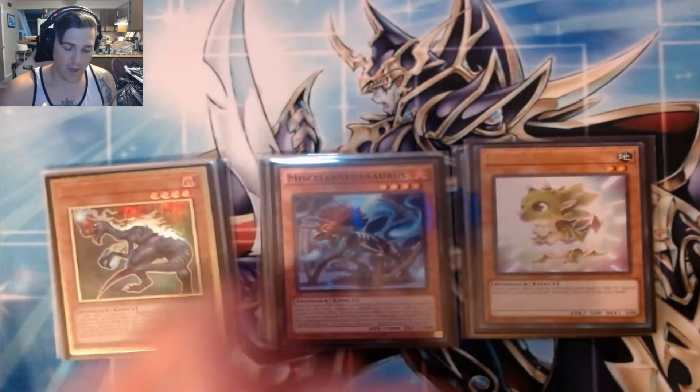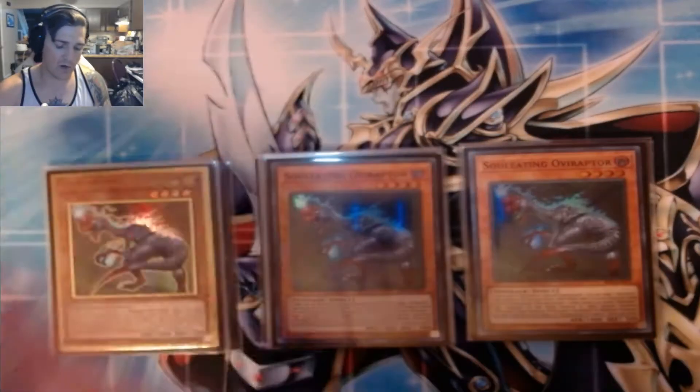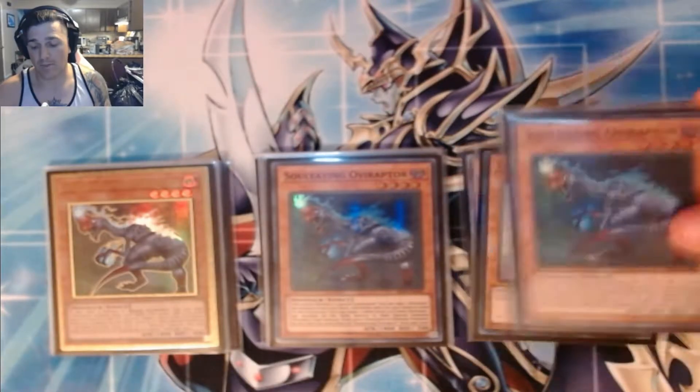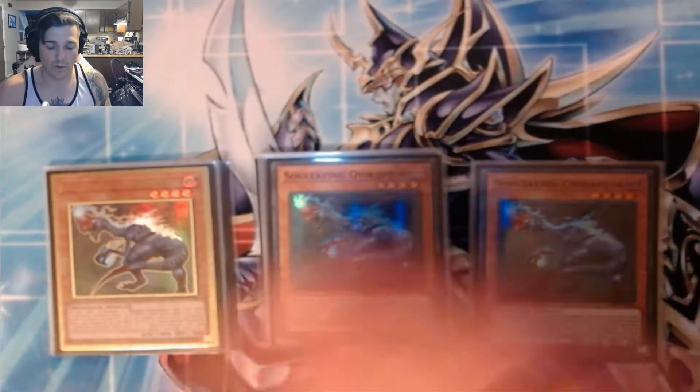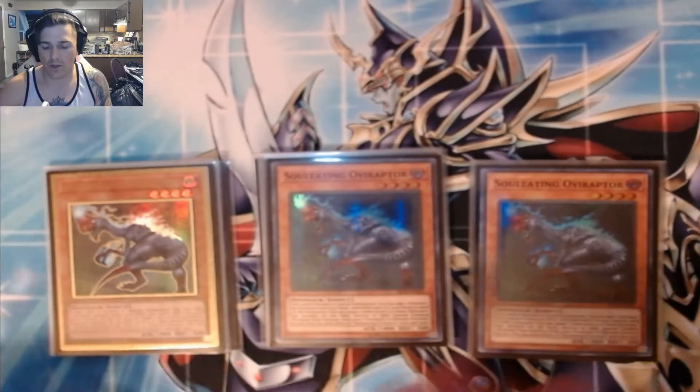And then the star of the deck, which is Selenioviraptor. The card is disgusting — it's a Foolish Burial effect, and then it pops a card on a dinosaur on board to swap around. So you end up putting a baby in, swap the baby, special summon — it's a free Dolka, free DPE.